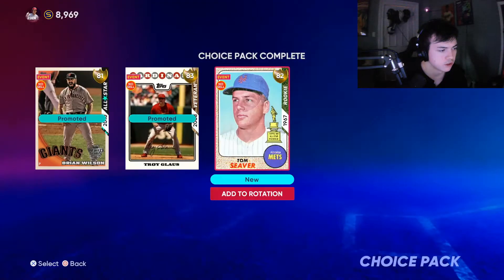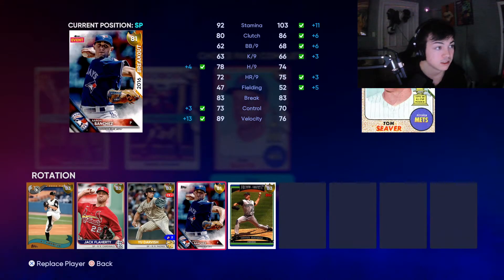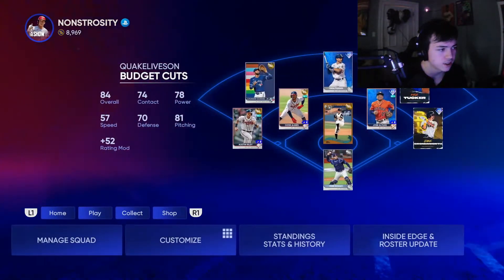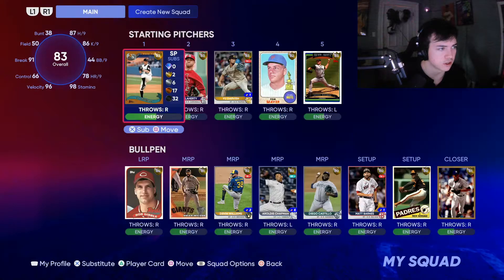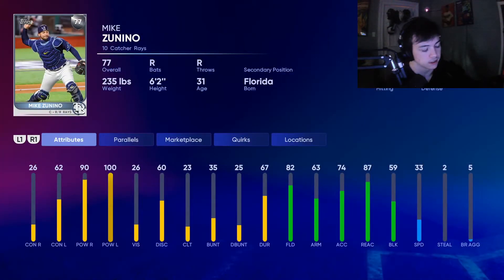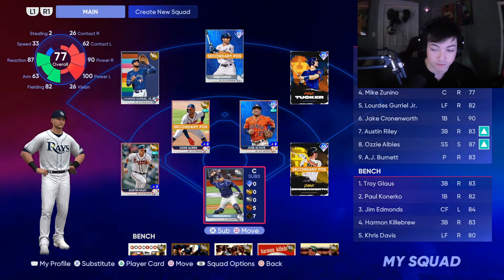We'll take Brian Wilson for the bullpen to finish it off with golds. Put him in the bench. He's much better than Aaron Sanchez — the only things worse are a bit less hip control and velocity is a bit down, but not by much. Our team doesn't have a single silver on it anymore except for Zunino, who is insane. Let's get into a game with this team!